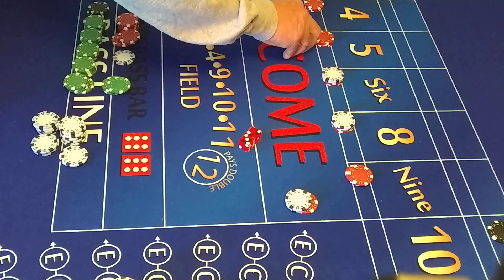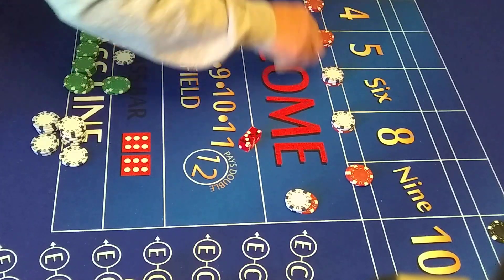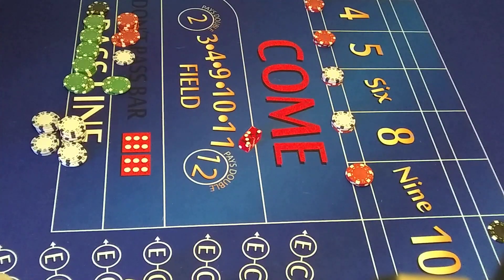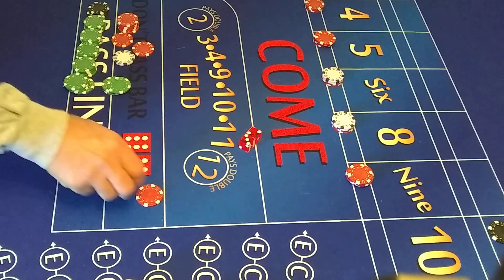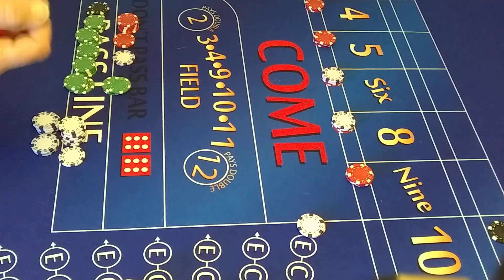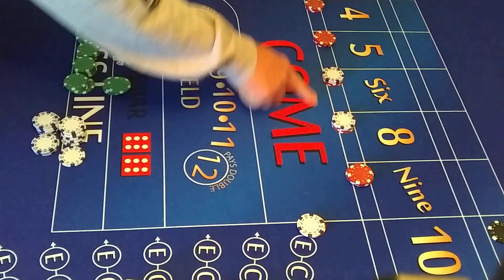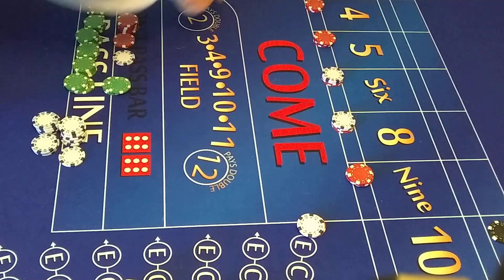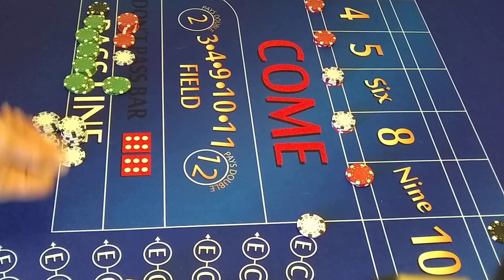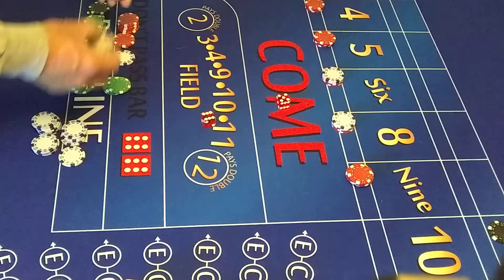The 5 pays 21. The only thing that really hurts us now is a hard 10. If we 7 out, we'll lose the profit that we made, but we'll get back our initial wall back minus the $7. We lose that and roll another $7 bucks. We need a couple good hits here. Roll: 6. Next pays 14.